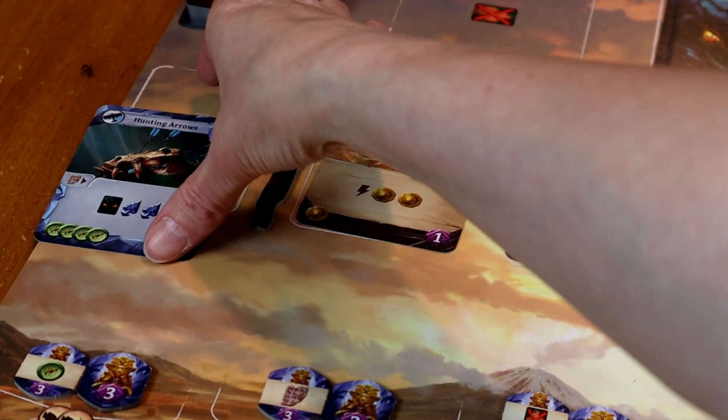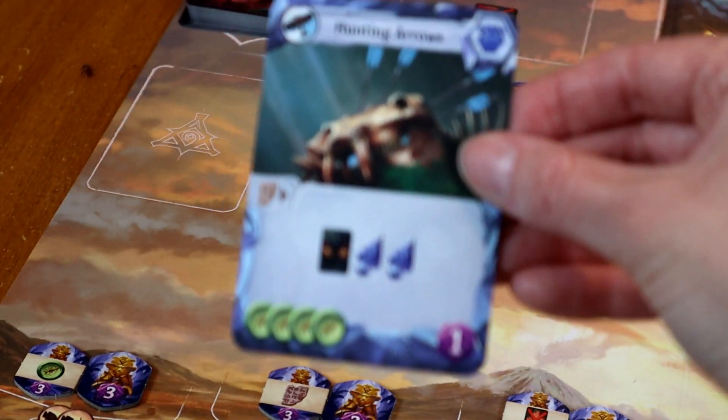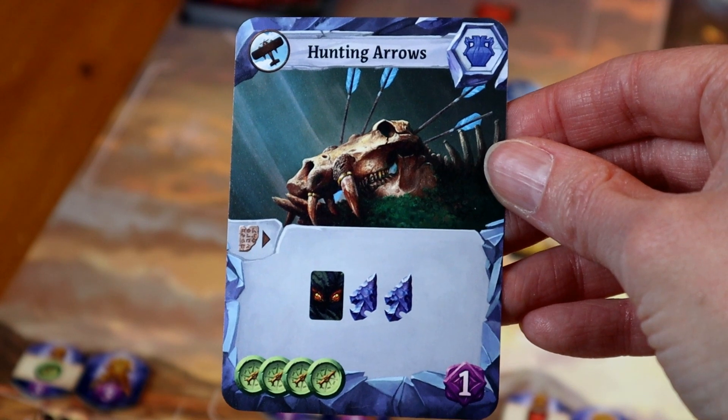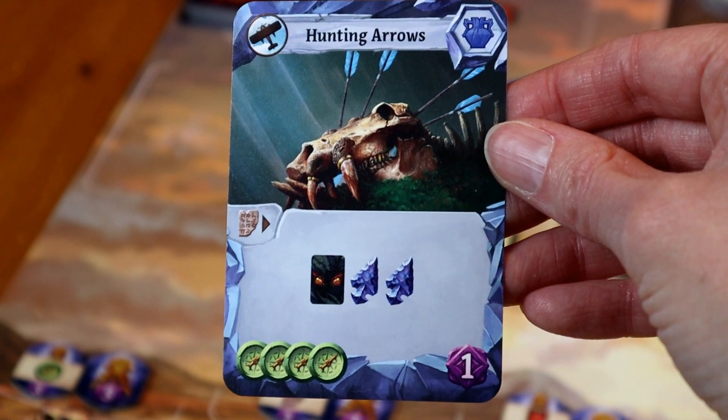I really like that because it takes my favorite part of Aeon's End — where you never shuffle your cards, you just continually place them face up, then turn your deck over when you need a draw pile and draw, so the very first card you played is now the first card you draw again. That's a really cool way of doing a deck builder. In this game it's a really unique mechanism I haven't seen before. I love the deck, the cards, and the way they work.